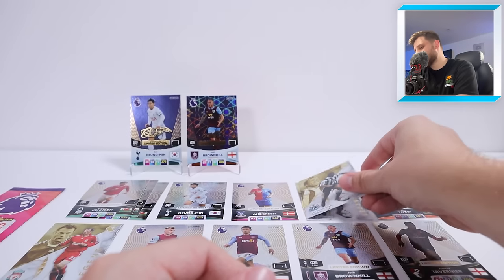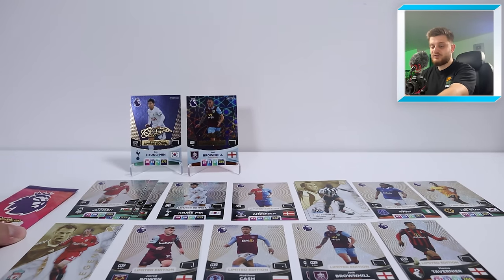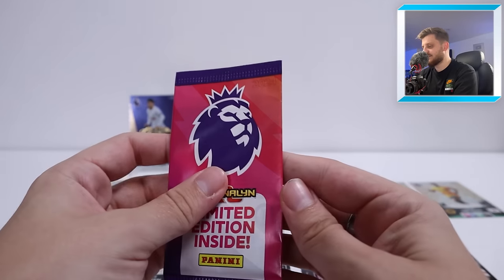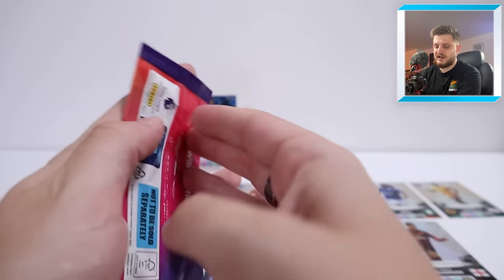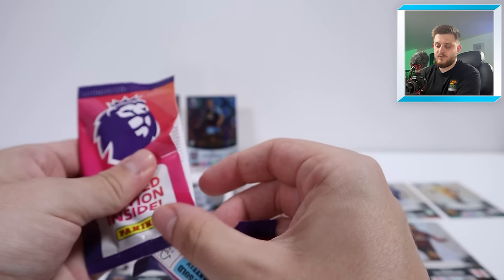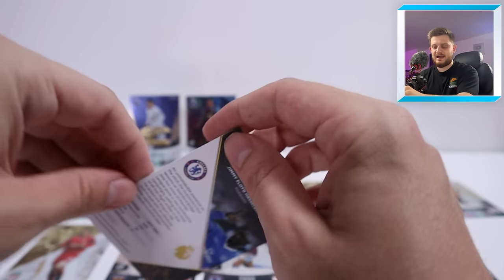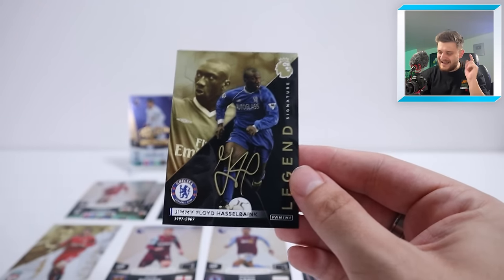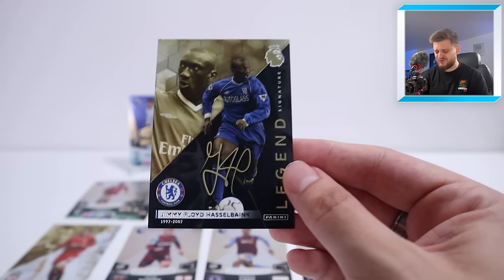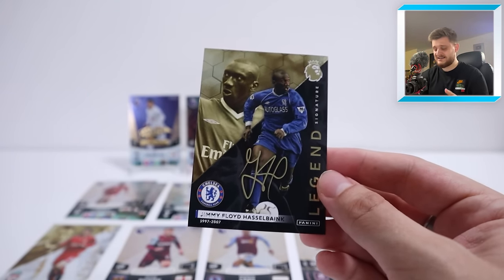We're stocking up on the same players now. There are a few I can think of who we haven't hit — three of the legends of course, and I think Martin Ødegaard as well. Still got one more pack — this is the last one. What's it gonna be? Can it be a signature to wrap things up? It's going to be a legend — go on! Can it be Jimmy Floyd Hasselbank? Can we end on a Jimmy Floyd Hasselbank signature? Go on — yes! That is a really nice way to finish off. Very happy!